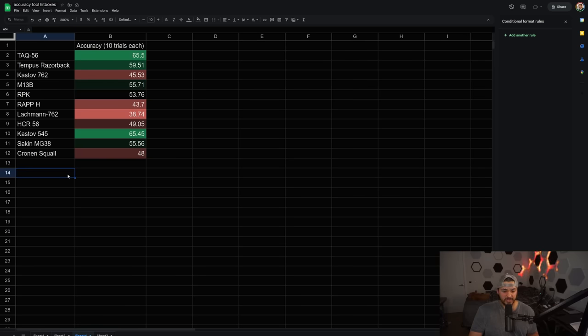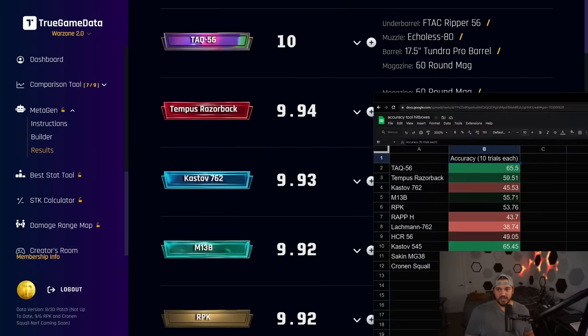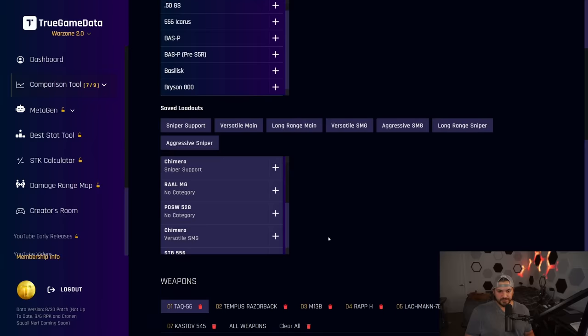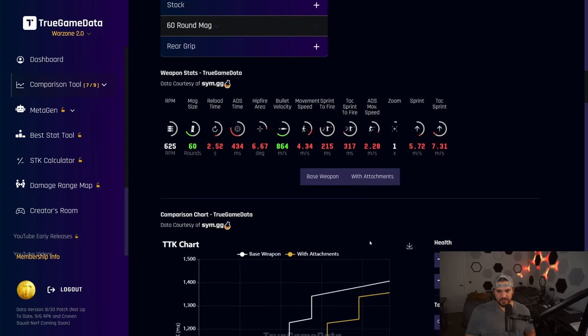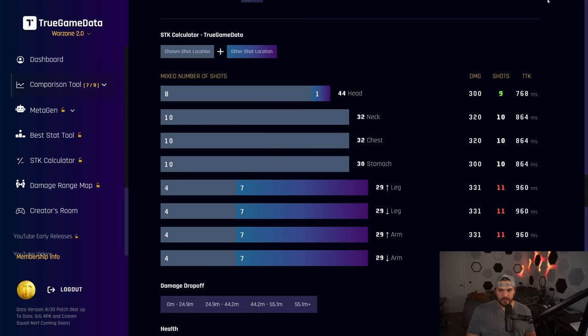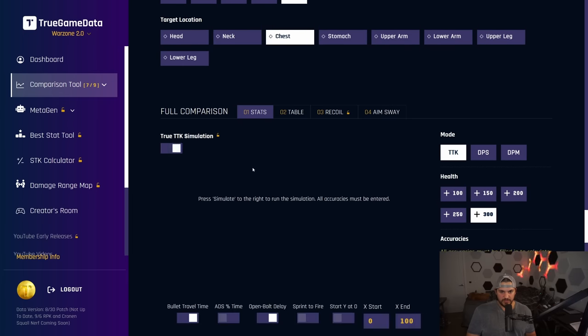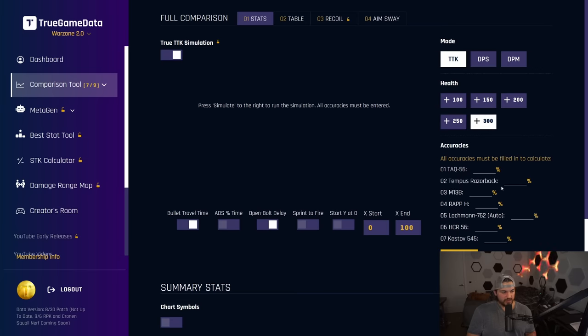So these were my accuracy percentages — it took about 20 minutes. I did ten trials each with a meta build, fully tuned, using the exact same testing methodology, standing in that back corner. Doing everything as consistently as possible is the most important part. We're going to take these percentages over to True Game Data now. I'll drag these accuracies off so you can't see them, and then go to the comparison tool and down to the TTK chart, and go to the true TTK simulation.